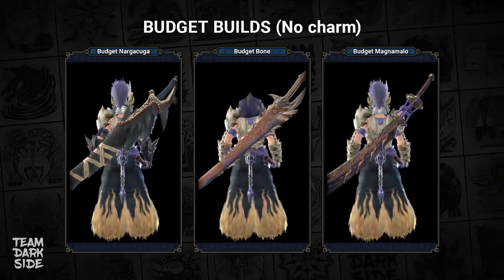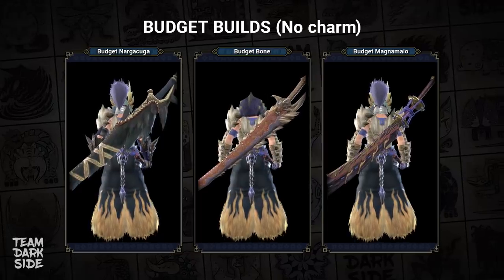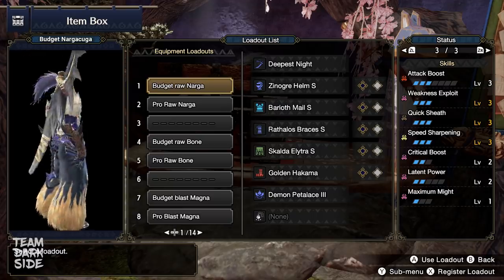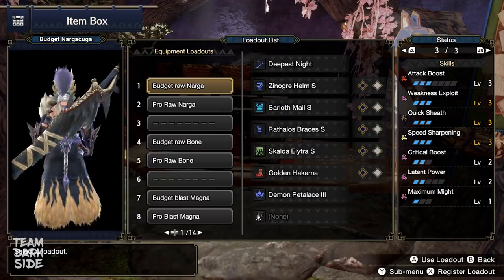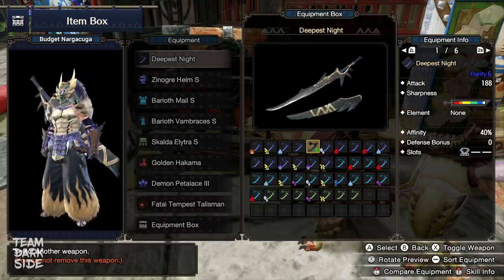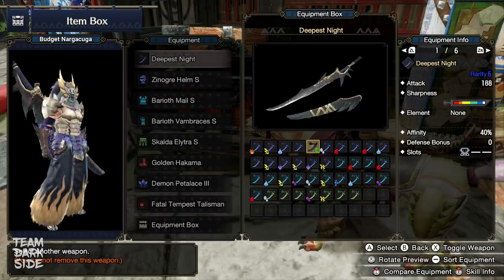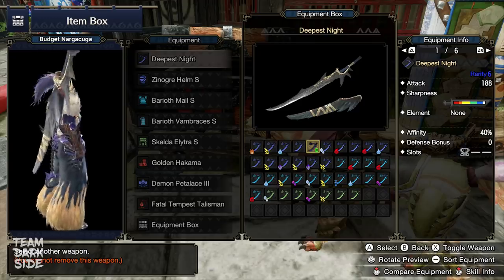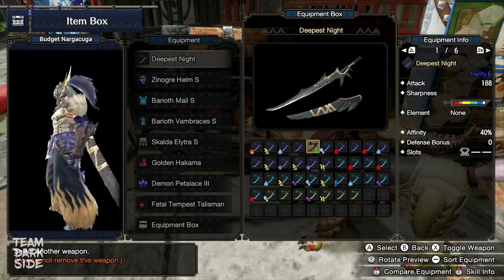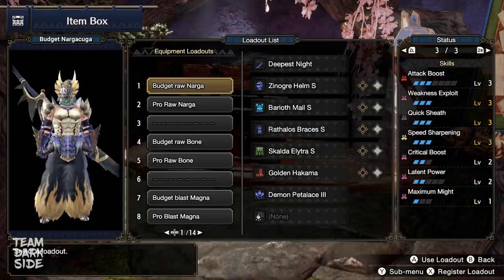So no matter how good your charms are, you will be able to make all of these three builds. Let's begin with this build, featuring the Narga Kuga High Affinity Longsword with the Rampage Skill Attack Boost Level 3. With this build, we get to 100% Affinity and White Sharpness — precisely 30 hits of White and 70 hits of Blue Sharpness. So of course, we use Speed Sharpening.